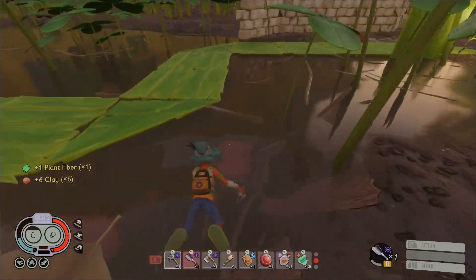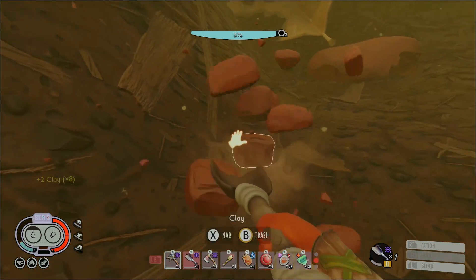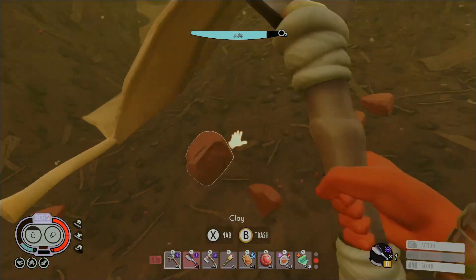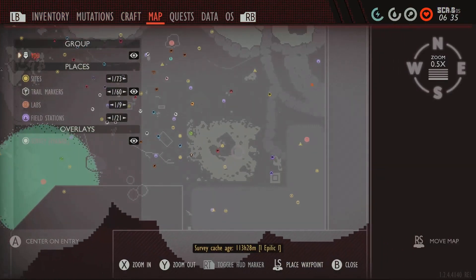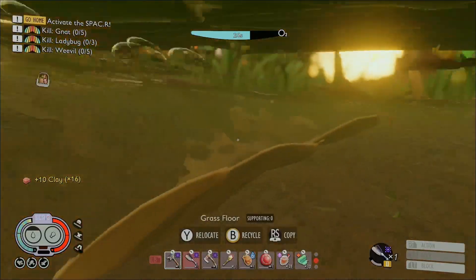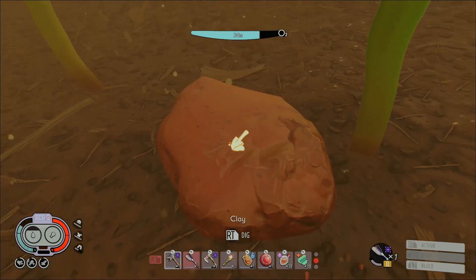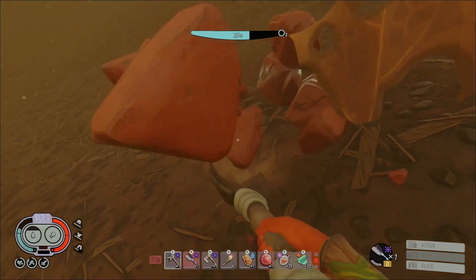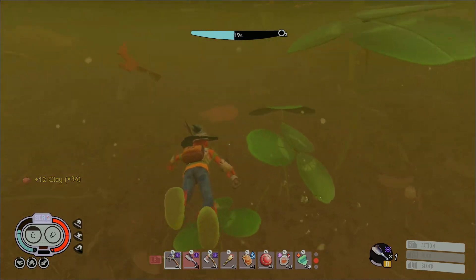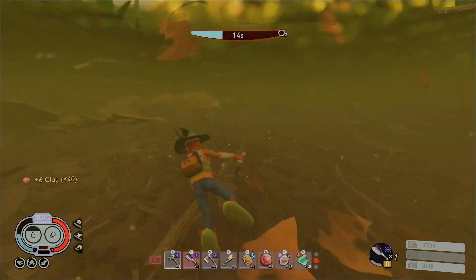So in the water, all around the water, you will find clay. As long as you are around the island area, you will find a lot of clay underwater. So do yourself a favor and go take a look-see. The only things you've got to worry about underwater are these water fleas, your breath, drowning, and being eaten alive — seems like the worst things to happen.